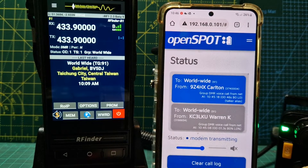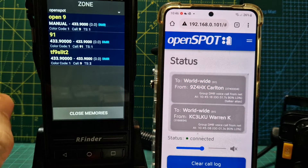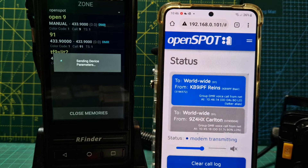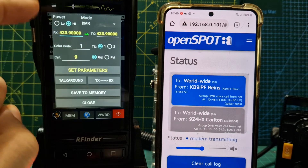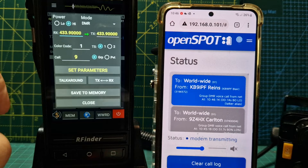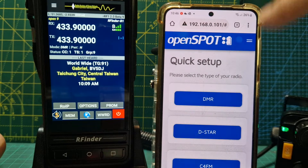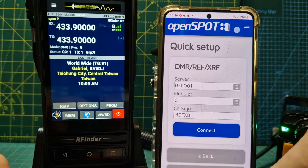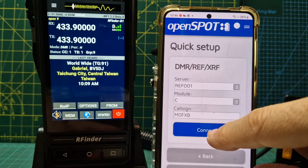Now let's try cross-mode. For cross-mode we need to use talk group 9 - go to memory and select number 9. Let's see which slot we used - slot 1. That was probably why I wasn't hearing it, because I wasn't on slot 2. So let's try cross-mode as we are. We're on a DMR radio so we have to use DMR first, but then we can choose a reflector for D-Star. With the OpenSpot 4 Pro you can do D-Star and connect to reflector 110001C.